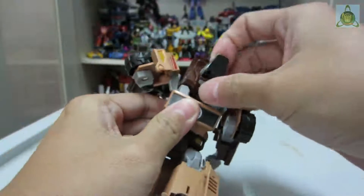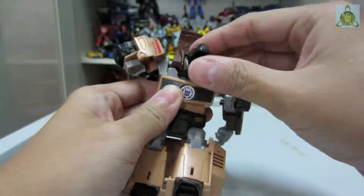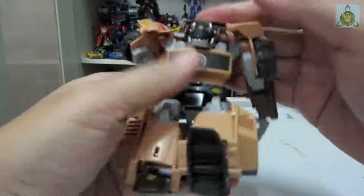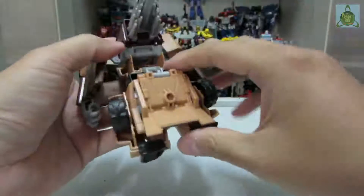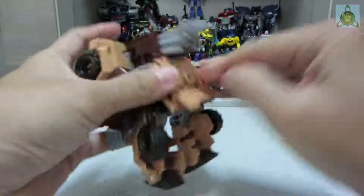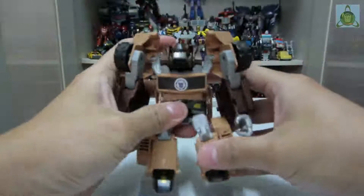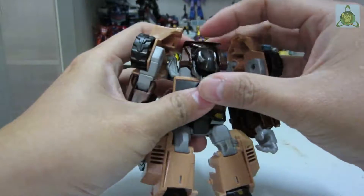Fold this part in and pack it into the peg hole here. Then come over here, open this up, fold the head out, and close it again. Fold this right back just like this, fold this up and pull this up — and you have Quillfire transformed into robot mode.